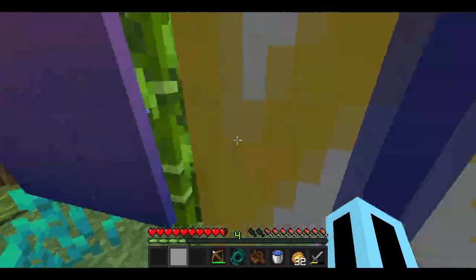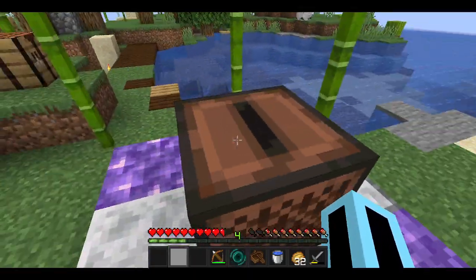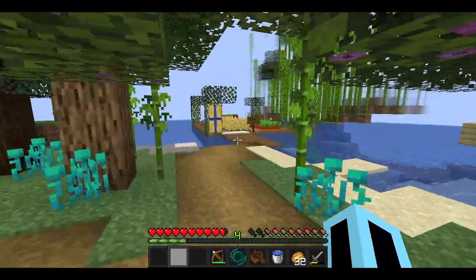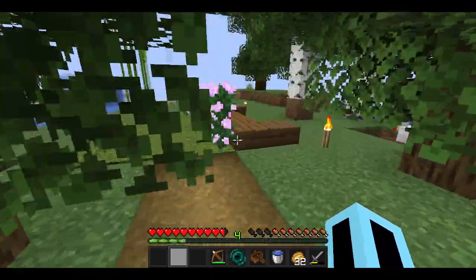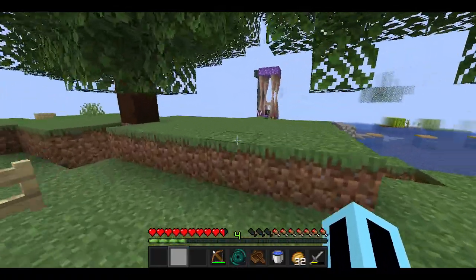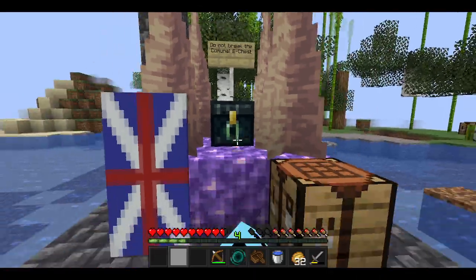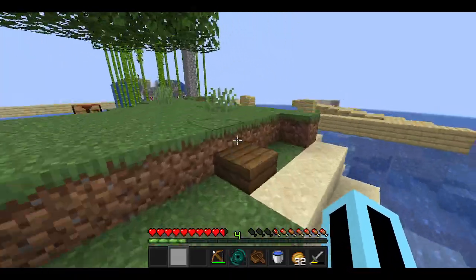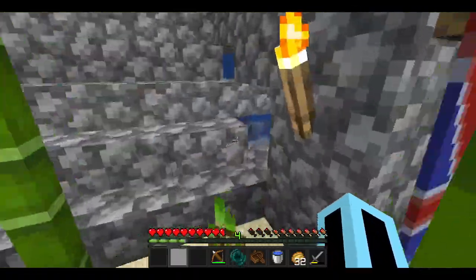Over here we just have a bunch of azalea trees. Here's the jukebox we used to play music but it got destroyed by lightning. My farm over here is for beetroot and wheat, but I rarely use it — mainly to feed my sheep to get more sheep, though I clearly have enough already. Over here is the communal ender chest — do not break the ender chest.